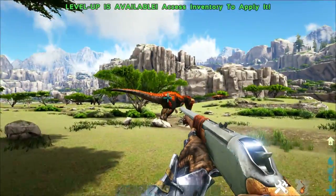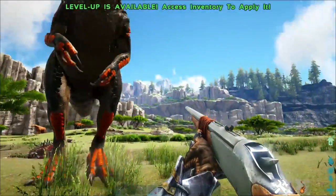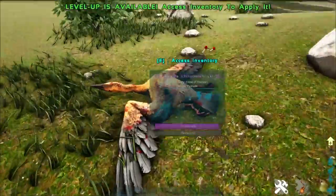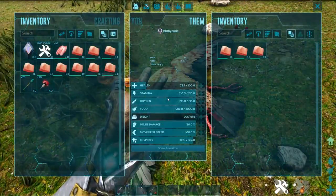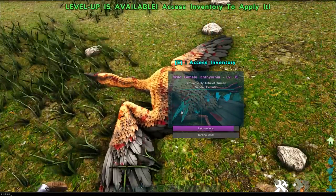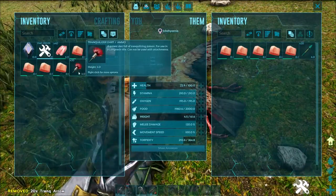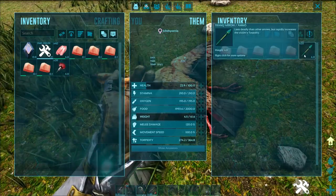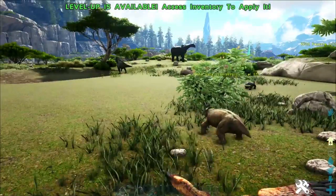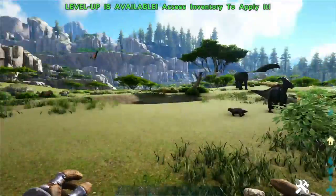I'm just going to defend it by killing this aloe over here because it's making me nervous. Once you've got these guys tamed up, you will probably need a little bit more raw prime fish meat than I expected. However, if you have access to kibble, these guys do prefer regular kibble over raw prime fish meat, so if you do have access to that, definitely use that instead.